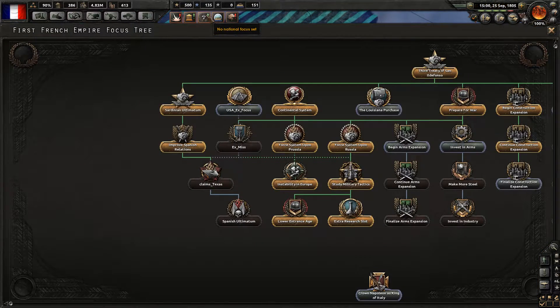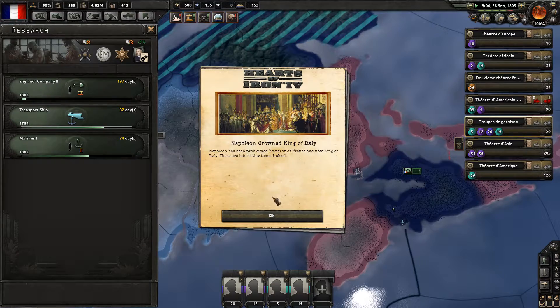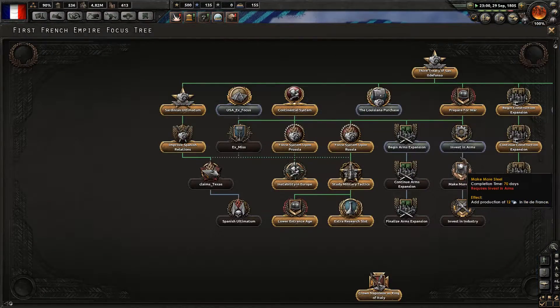Let's finalize the construction expansion. Let's crown Napoleon king of Italy — because it crashed again. We are king of Italy — great. Nothing more happened.